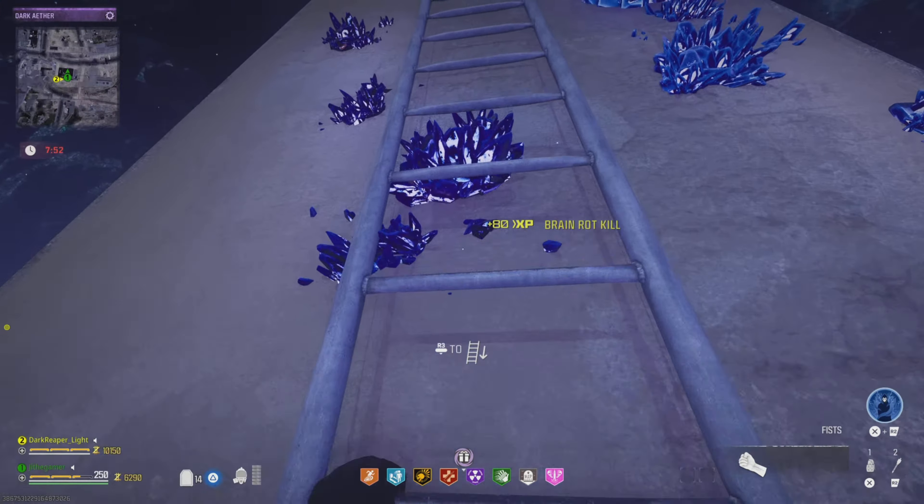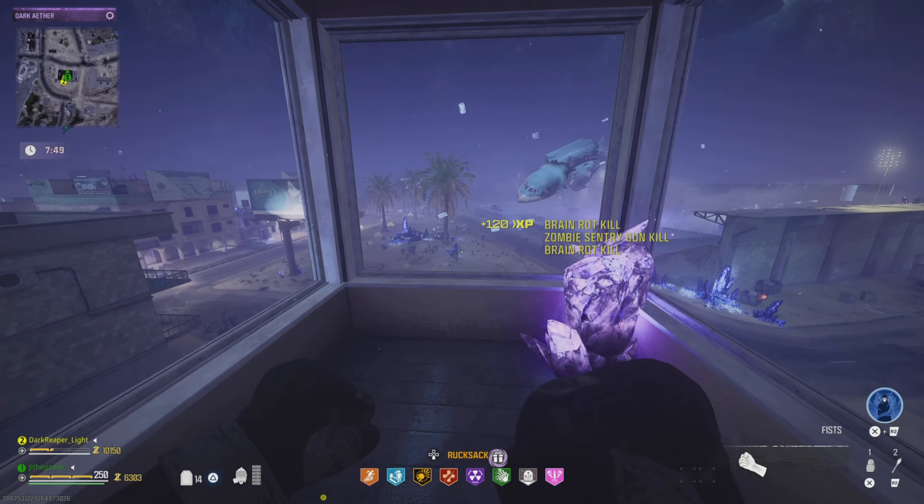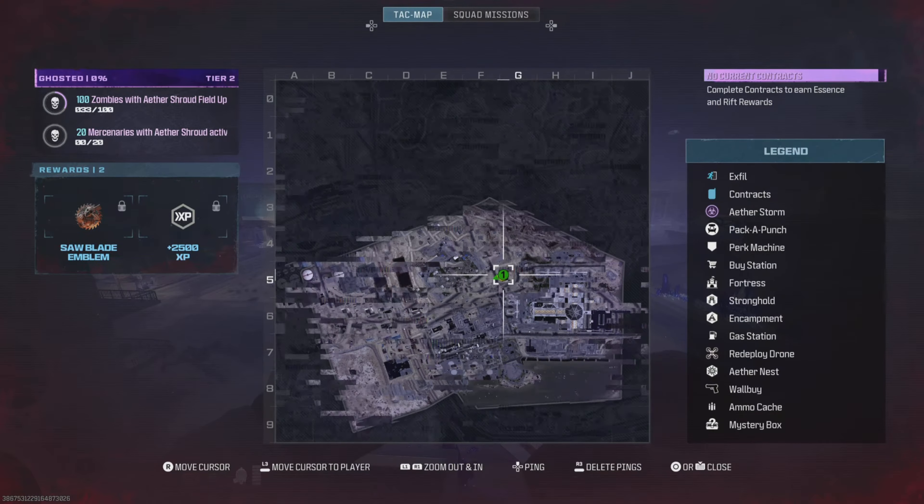First things first, head to the back of that building — this is going to be the first contract, which is the bounty. We're not going to show the bounty gameplay yet; we're going to do the easiest one first and come back to it. I want to show you exactly where that first contract is. Climb on this building, and then the next location is going to be on top of that tower — the same building from the infested stronghold story mission, but at the very top.